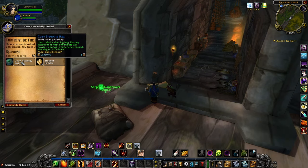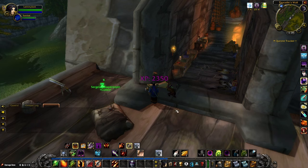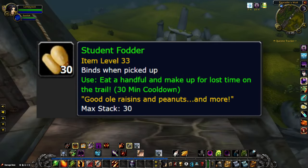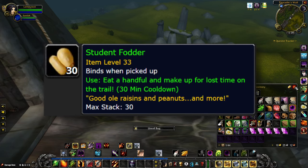Not only will completing this quest chain give you the sleeping bag, but if you've been paying attention to your inventory along the way, you'll notice a new consumable called Student Fodder, which will give you a big chunk of rested status to your experience bar whenever you use one.